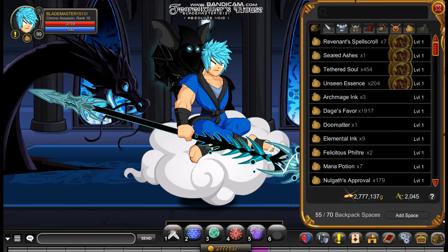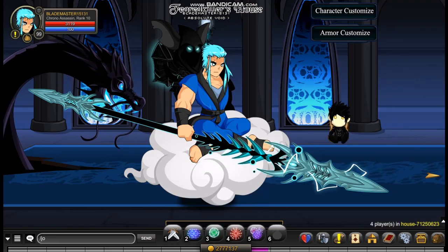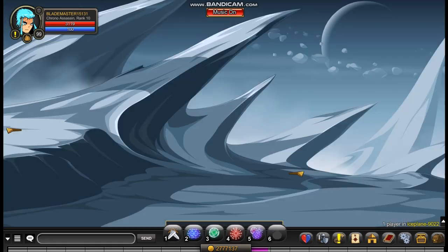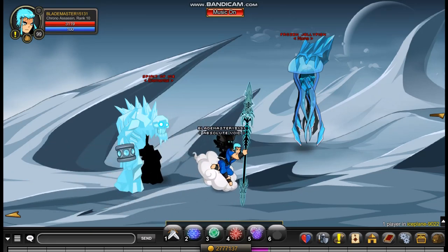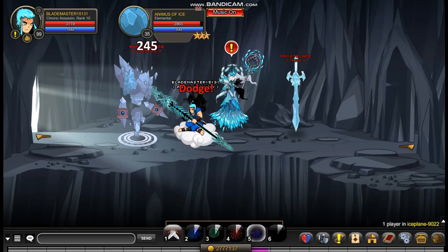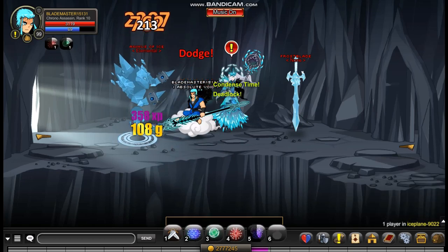The next helm is the Ice Breaker Hair. It looks pretty good and you can get it at slash join Ice Plane. At Ice Plane you can get it as a drop from a monster — you go down and keep going a couple of rooms until you find the Animus of Ice. You can get it from the Animus of Ice pretty quickly, and I definitely recommend it.